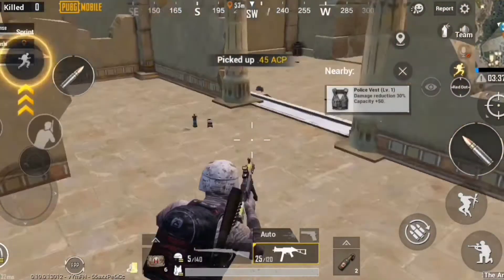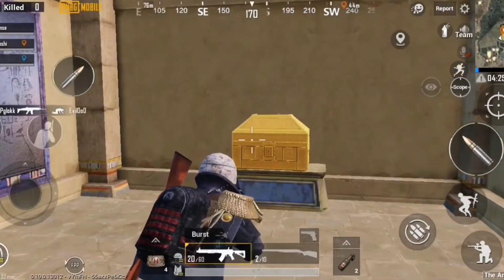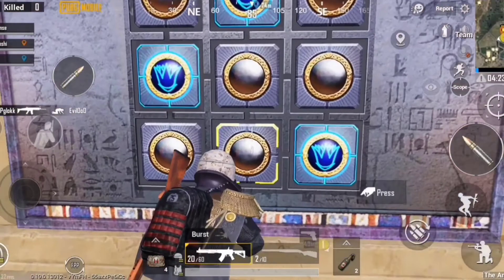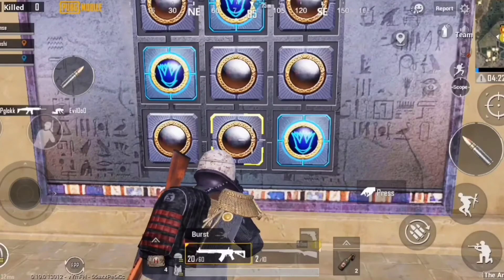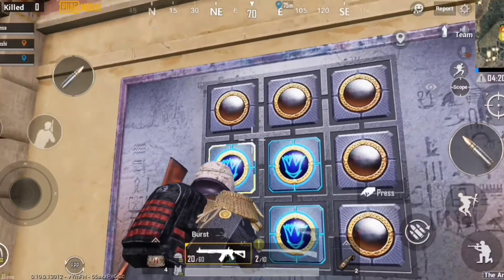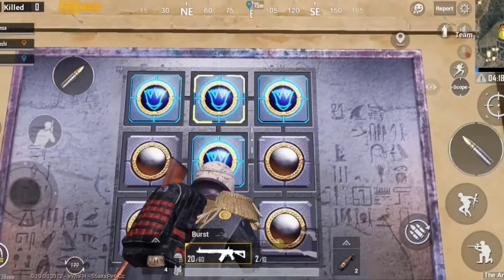Let's start with the first puzzle. I call it the random one, because the only way to solve this puzzle is by randomly clicking on all the tiles until you get the one that lights up all the other tiles and opens the pharaoh's crate.